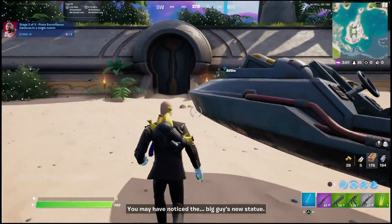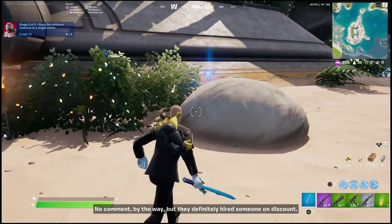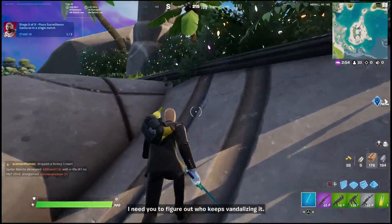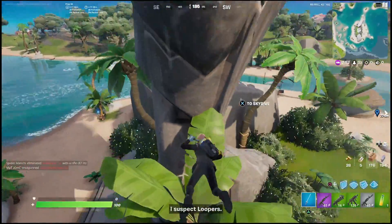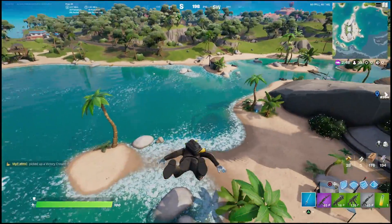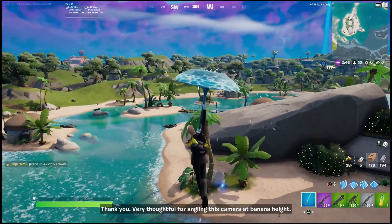After you get to this location you are going to receive another challenge which tells you to place cameras in a single match. The very first camera can be found right here in the back of the island — you'll notice there's a blue highlighted arrow there so you know it's there. After that, if you want to hit the second one as well, you can come over to this palm tree back here and place the second one.